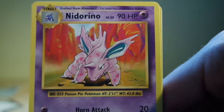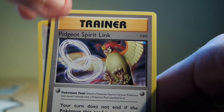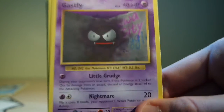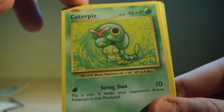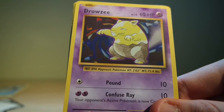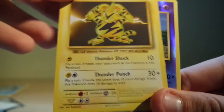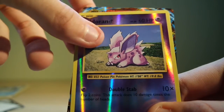We have a Nidorino with Horn Attack and Fury Attack, we have a Pidgeot Spirit Link — I really like this art — we have a Porygon, we have a Gastly, which has pretty cool art, we have a Caterpie, a Drowzee, a Magikarp of course just a basic Pokemon, an Electabuzz, and a reverse Nidoran.